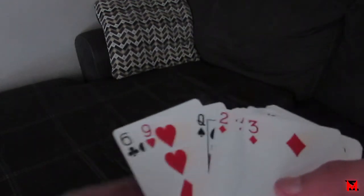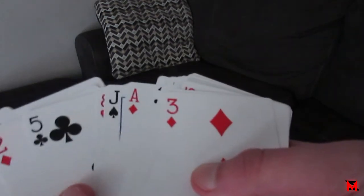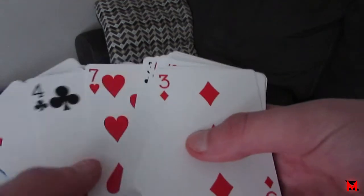It's also in CHaSeD order. The suit order is clubs, hearts, spades, diamonds — clubs, hearts, spades, diamonds. All the cards alternate black and red because they go clubs, hearts, spades, and diamonds. Now I'm going to show you guys how to set this up.